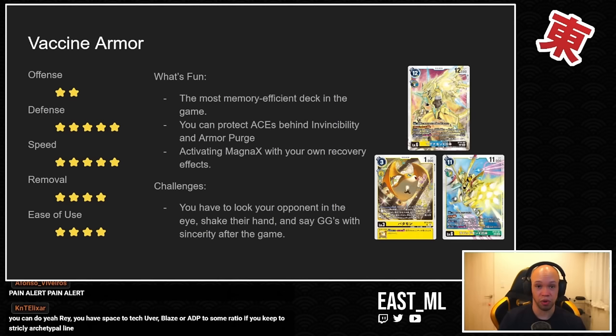Then you go into the top ends: Magnamon X and Rapidmon X, both doing so much. Magnamon X, because this deck focuses on messing with your security, can very easily proc its own invincibility effect just by recovering. The TK Tamer from BT16 lets you take a card off the top of your security stack and put another on the bottom, which immediately turns on your invincibility without any work on your part. For that reason, defense in this deck is super high — it's so easy to keep Magnamon X around.